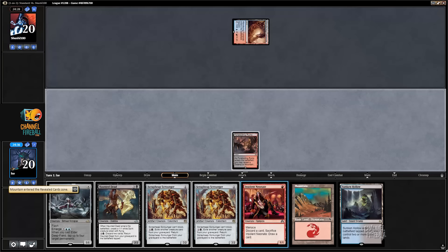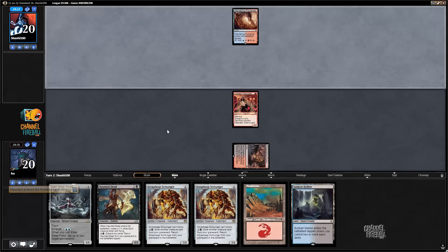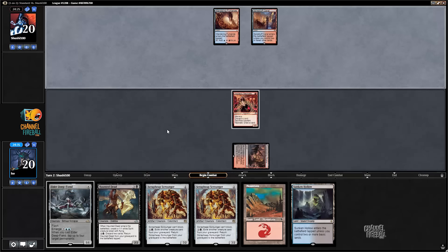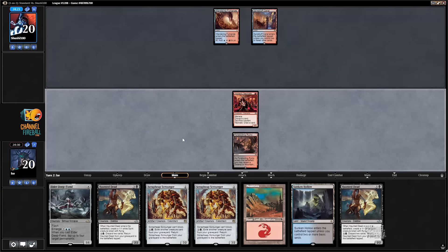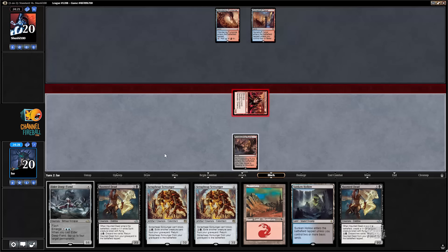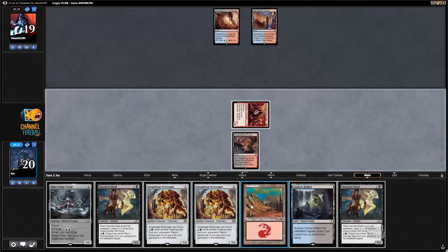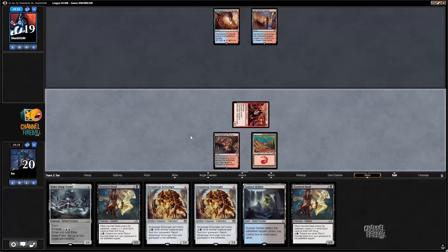Let's reveal a mountain and play Insolent Neonate. Playing against blue-red of some kind, let's see. Let's hit with the Insolent Neonate, and I can play Haunted Dead.